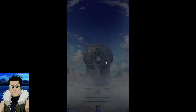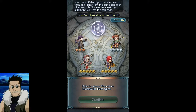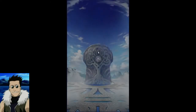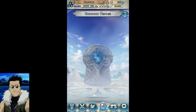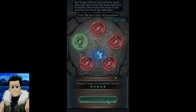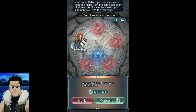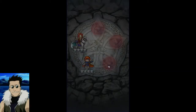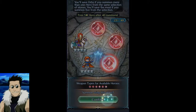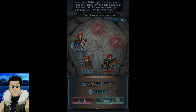I'm getting kind of hyped — I might just go to 40 orbs honestly. I'm always grateful for sessions like this, but now I'm wondering where all my Echidnas are. I came in needing Echidna merges and I'm not getting any. There's a lot of reds here and there aren't any red banner units — in general I already have too many red units. Let's see if we get any five-star reds.